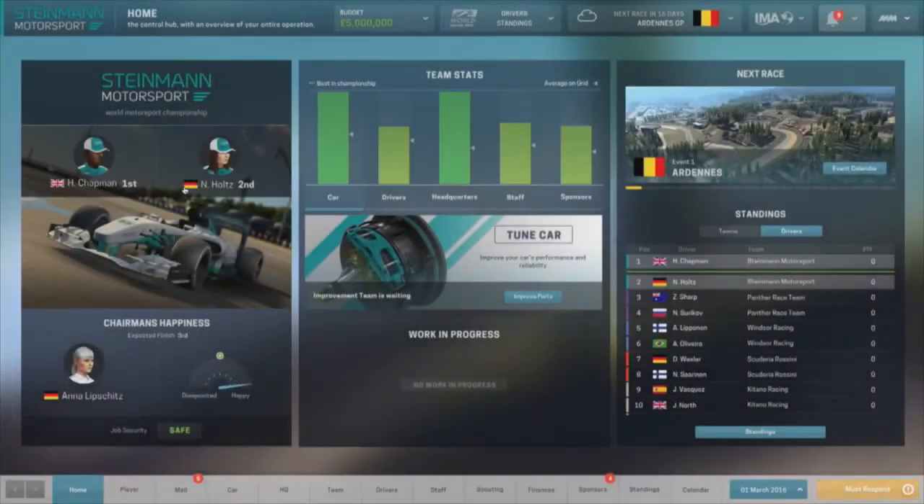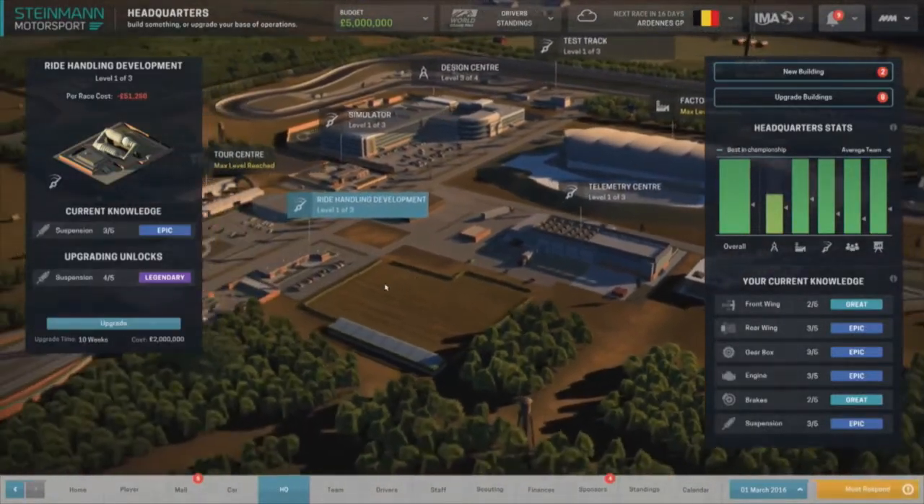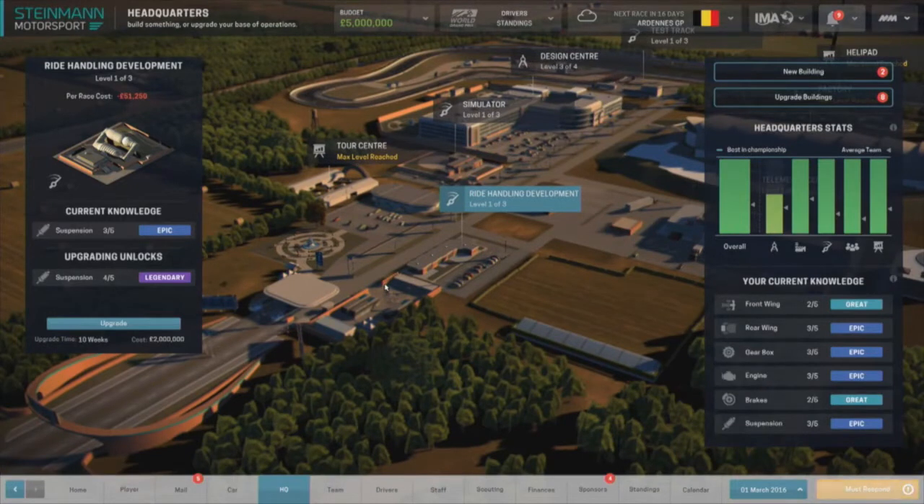Going back to the headquarters - this is probably more linked to the technology, because that will affect what you can develop and how the process of development takes place. How far you can drive the development of your car is linked intrinsically to the quality of your headquarters. We can see that the ride handling development centre is only at level 1 of 3, so that affects one certain part of the car - specifically the suspension. If you want to put more money into that and you can see some tracks coming up that are really going to benefit from stronger suspension, then you can push for that. It's a long-term decision that's really going to impact the way your car behaves around the track.